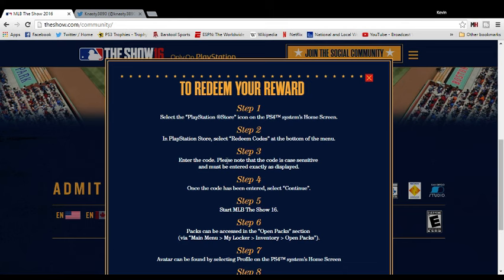After redeeming all codes, turn on your MLB 16 The Show — either disc or digital copy. Go to Purchase/Redeem under My Inventory and redeem both packs plus the stubs. Once you do that, go open your packs. You can open your two packs and you already have your thousand stubs. Very simple, very easy — takes no more than three or four minutes to do.